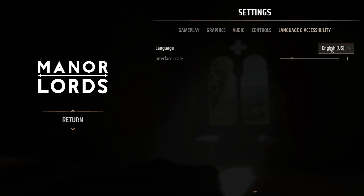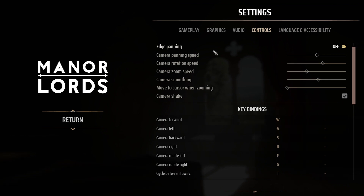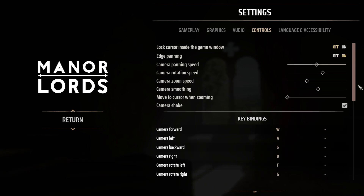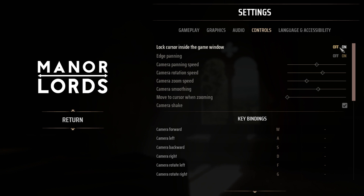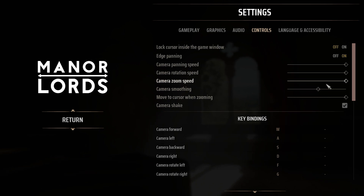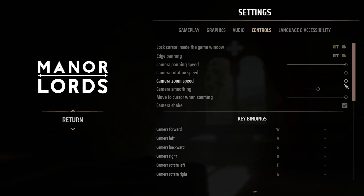We also have language and accessibility — obviously you can change it to your language, and there's the interface scale too. On the control side, I will keep the lock cursor inside the game window off so I can cycle between screens; if you are a one-screen setup it really doesn't matter. Edge panning I keep on. When it comes to panning, zoom and rotation, I would normally go absolute max on pretty much everything bar the smoothing — everything was a little bit slow when it came to rotation, so the max was the best option in my opinion.